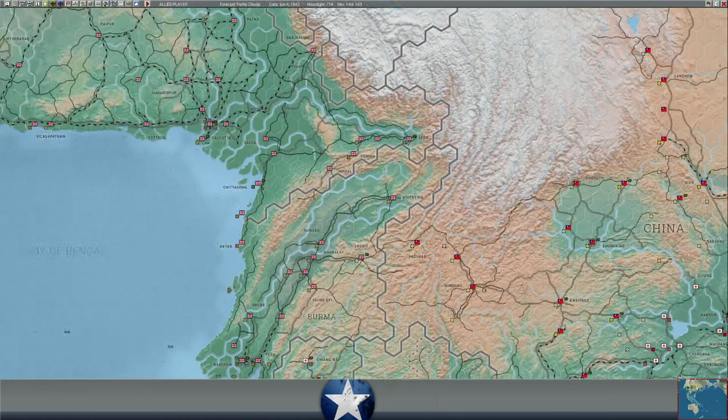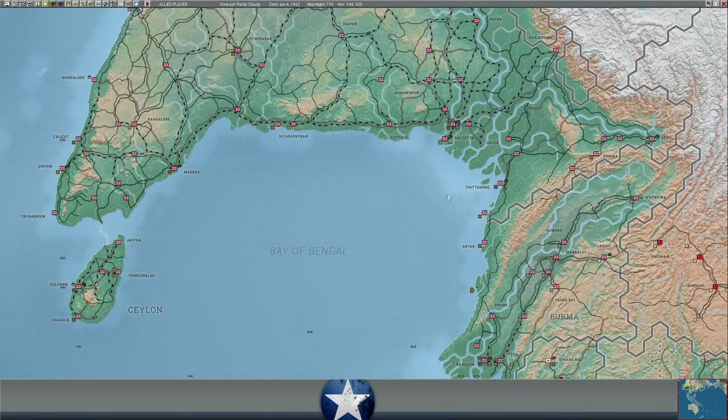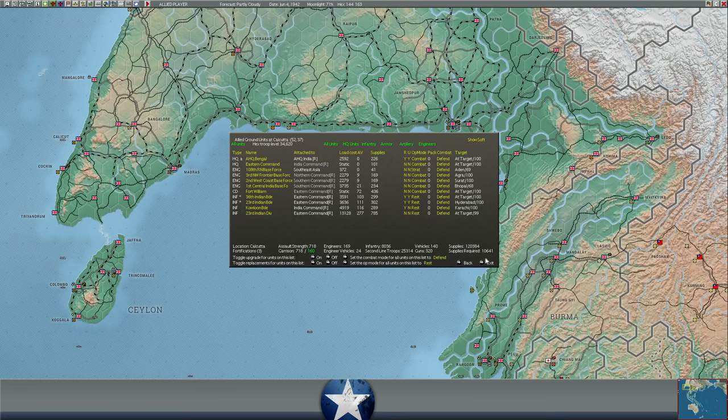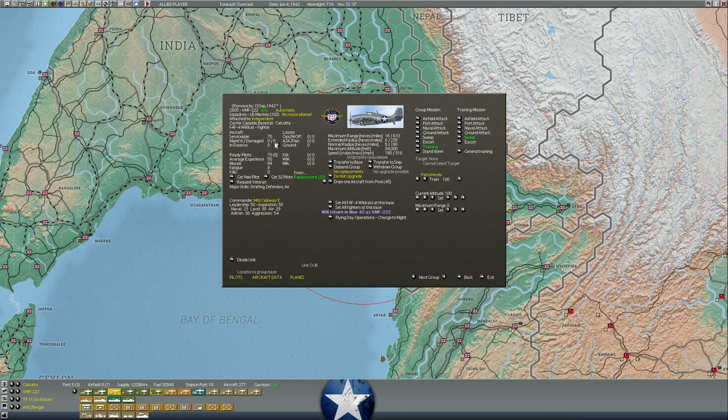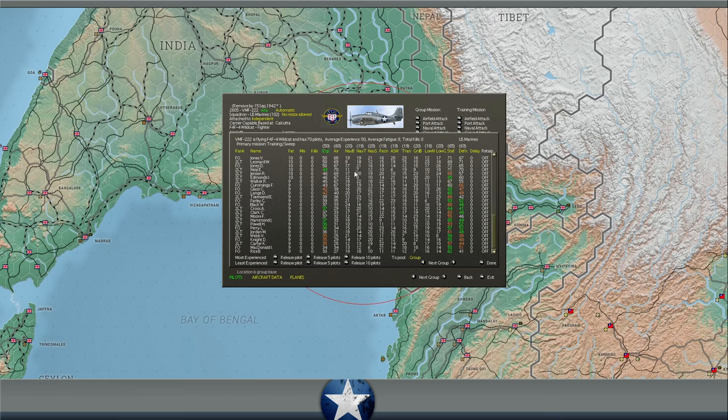How's my pilot training looking? I don't really know what I'm doing for pilot training, to be honest. I've got pilots that are training. We've got a huge training element in Calcutta in India — a Marine section flying 70 Wildcats with pilots that are training here. You can see these guys are gaining strafing experience and defensive flying experience, their stats are going up. I think we need to change their mission to escort or CAP to get their aerial combat skill to go up as well. But we do have pilot training ongoing.